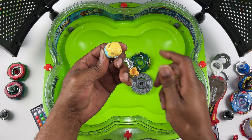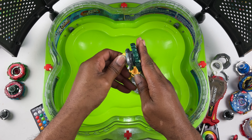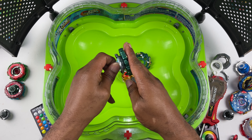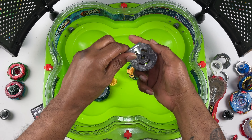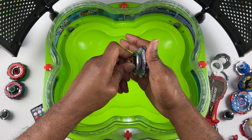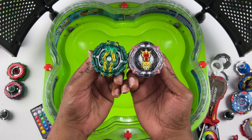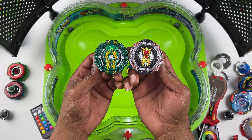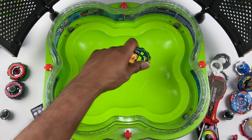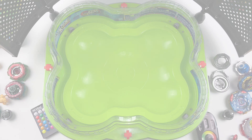Let's assemble this bey. Stamina mode — let's take it off, this is attack mode. Let's put Rafael back together, we're gonna make this quick. This is my prototype, my Greatest Rafael prototype out of Hasbro parts.